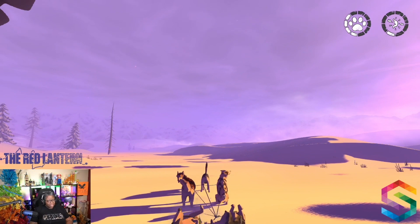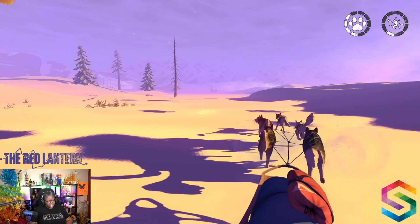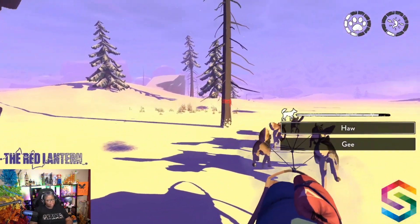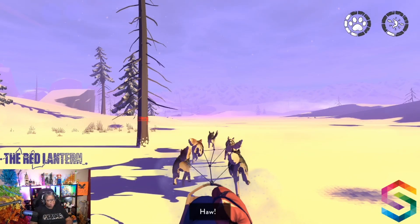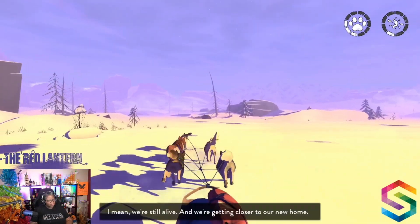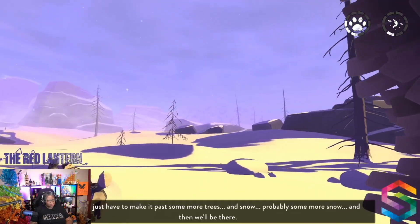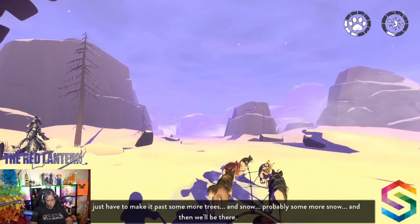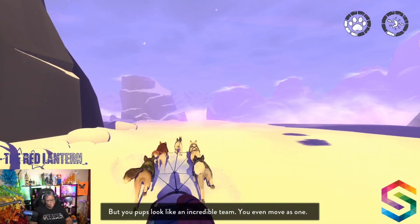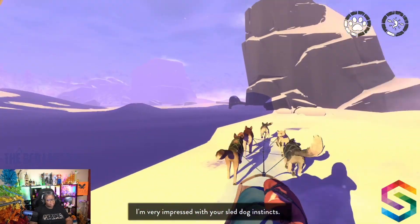Let's be safe out there. Let's hope we find some food soon. You know, we're actually doing pretty well — I mean, we're still alive. And we're getting closer to our new home. Just have to make it past some more trees and snow. You pups look like an incredible team — you even move as one. I am very impressed with your sled dog instincts. Chomper, you've truly unlocked your party drive.